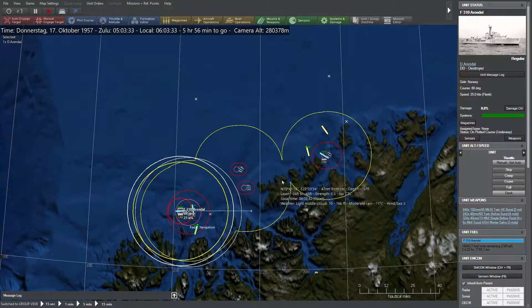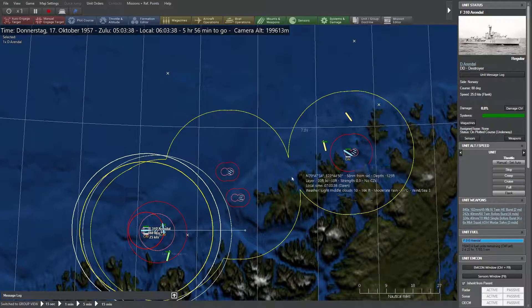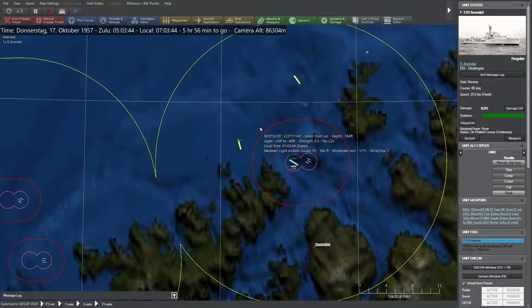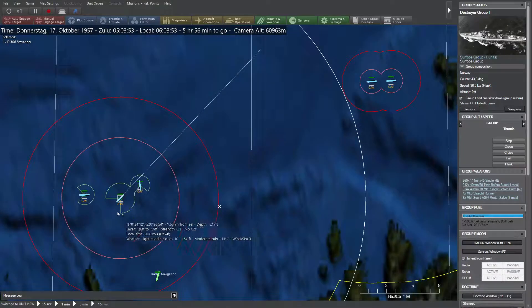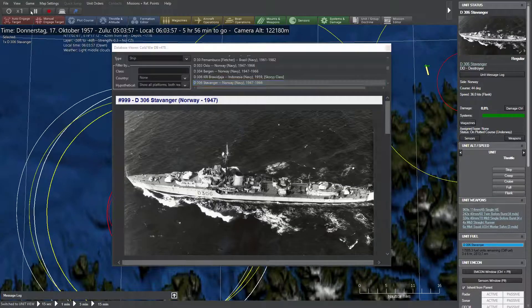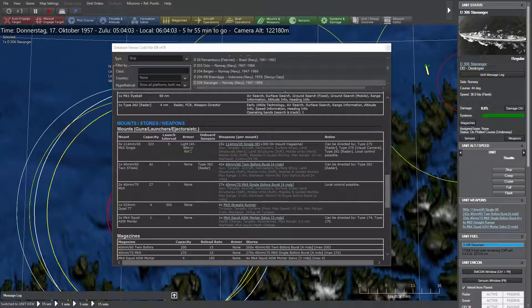Pretty good. We have spotted another skunk. It seems the enemy torpedo boats have not detected our torpedo boats, because they're sailing north while we're waiting to the south. Then we have the Stavanger destroyer — our strongest ship here.